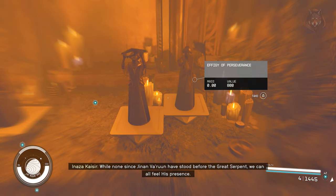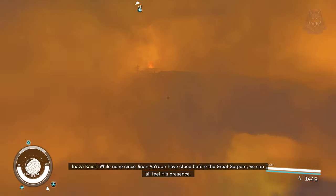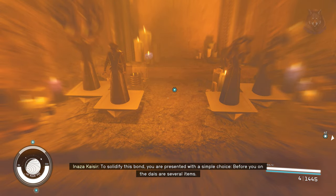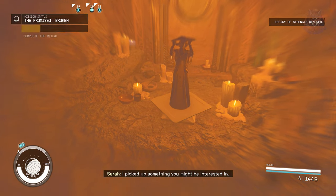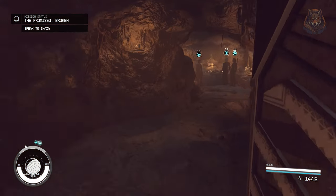However, at the end of the quest one thing does make a little bit of a difference: there are four effigies and you have to pick two of them. The only outcome difference is that when you finish the quest, the two effigies you pick determine the title you will receive from Naza.